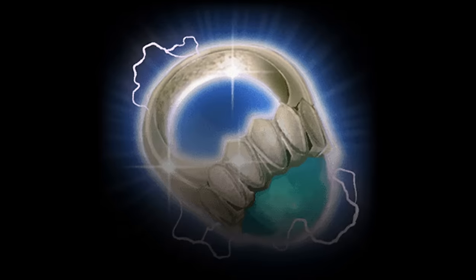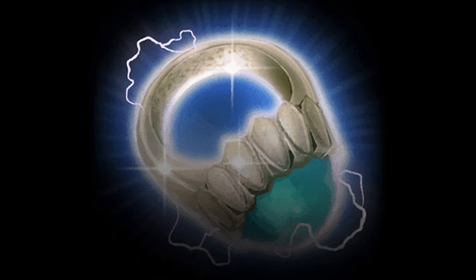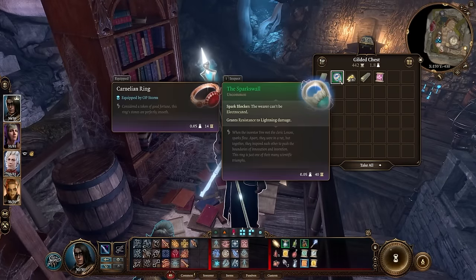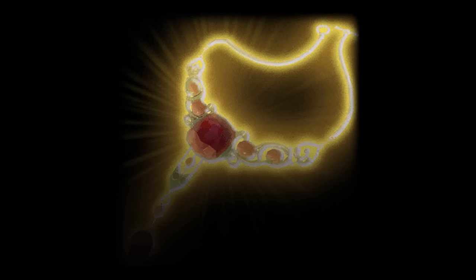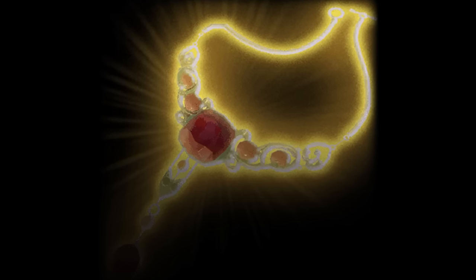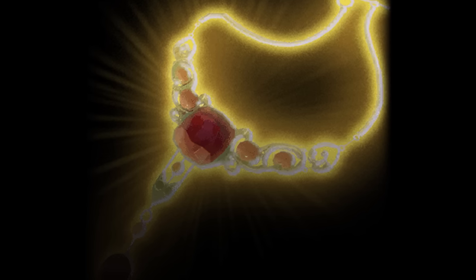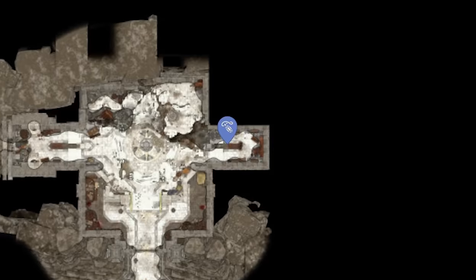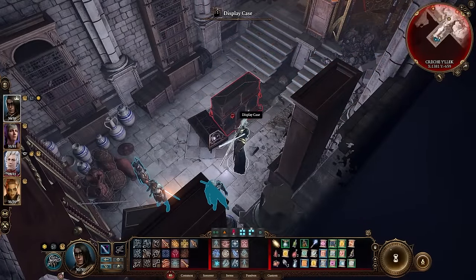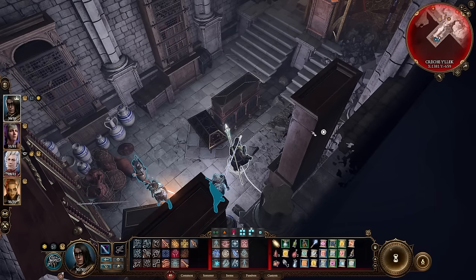The Sparkswall is an uncommon ring that shields the wearer from lightning, which is very important as it protects you from accidentally damaging yourself. It can also be found in the Arcane Tower's basement in a gilded chest. The Necklace of Elemental Augmentation is an uncommon amulet with Elemental Augmentation, which adds the spellcasting modifier to the damage when the wearer uses elemental damage such as lightning with a cantrip. It is inside a display case in the Inquisitor's Chamber at Crèche Y'llek, or it can be found inside the traveller's chest on the shipwreck northwest of the South Span checkpoint in Worm's Crossing.